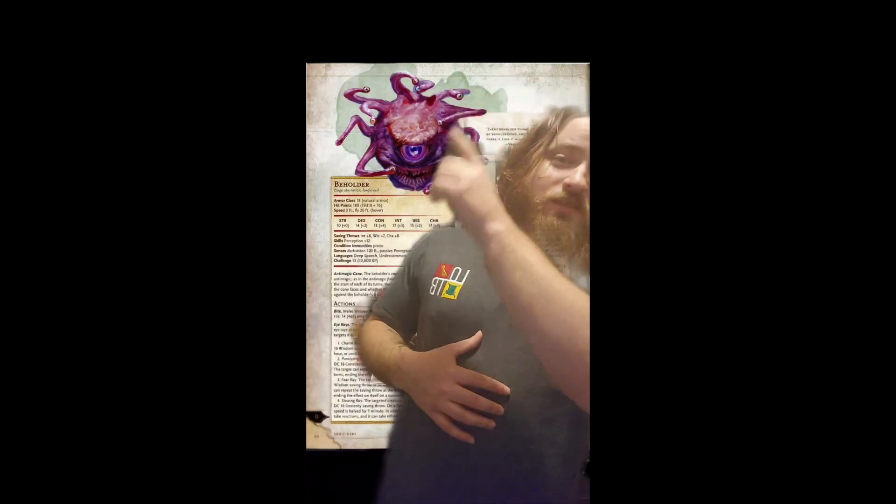It's got all of these different eye stalks with a total of 10 different eye ray abilities, each doing its own separate thing, which can make things more complicated. It's got a legendary action that lets it use an eye ray at the end of somebody else's turn. Luckily, it can only do this a total of three times within a day, and it can't use them all at once — so at the end of your turn it can only use one.